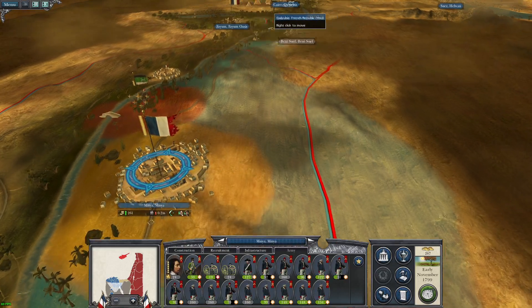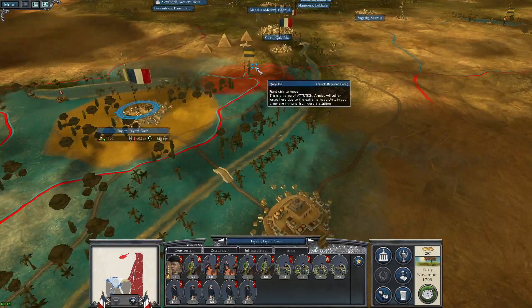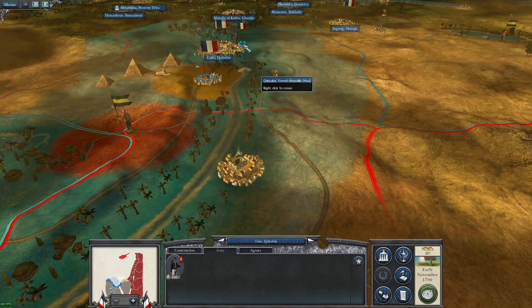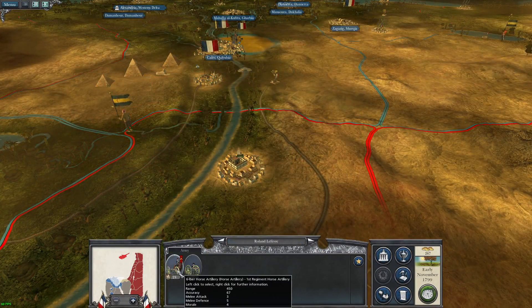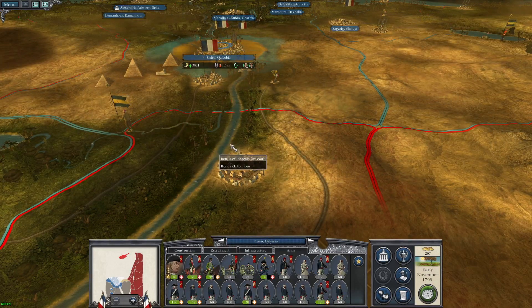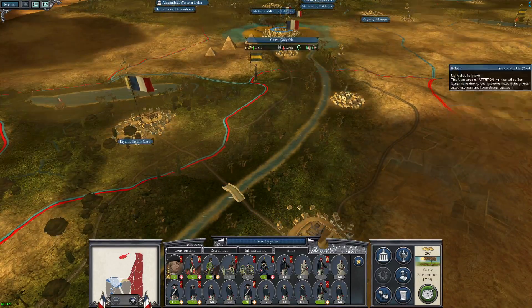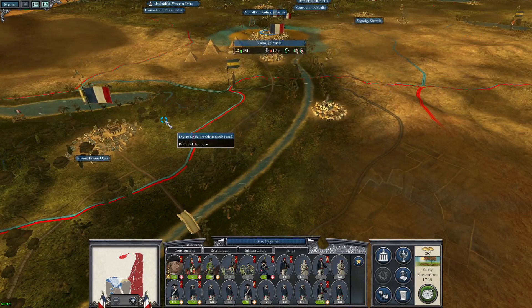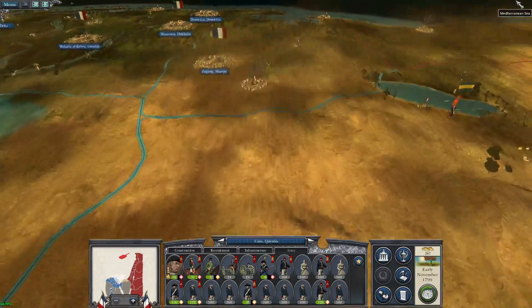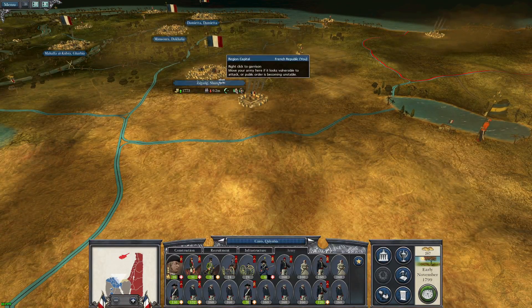We have a pretty decent army here, and we have a pretty decent army up here. We do have some enemies in between us - we have their artillery. We're going to be pulling this army down, crushing them and moving on. So we're going to have three full stacks that should be more than enough to secure the bottom left-hand corner of the map - that would be South West Egypt.